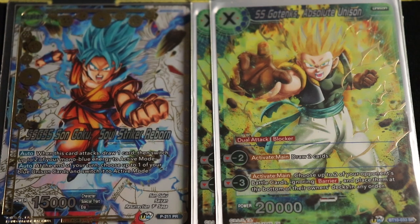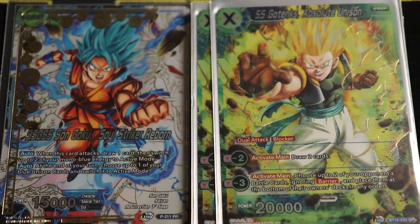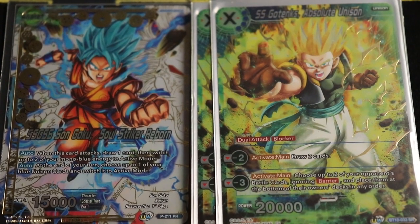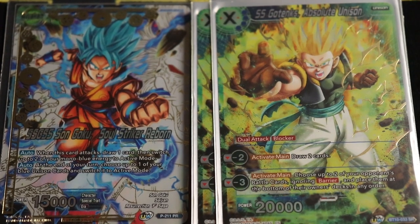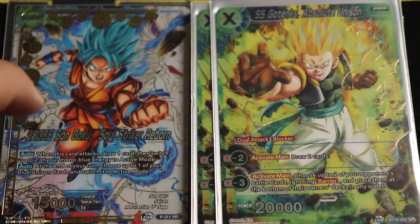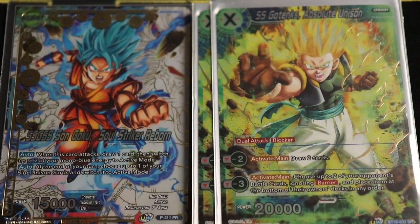He's a dual attacker, so he can put pressure twice or put pressure once and re-stand defensively as a blocker. 20k blockers are great, and having it in the form of a unison that's already giving you advantage is fantastic. The minus-three gets around barrier, so between Gotenks and the Goku Black Unison of Extermination, both unisons give you some form of removal plus drawing or cycling capabilities. We only play two of him because we always want the Unison of Extermination out, but the Soul Striker leader can untap Gotenks as well.